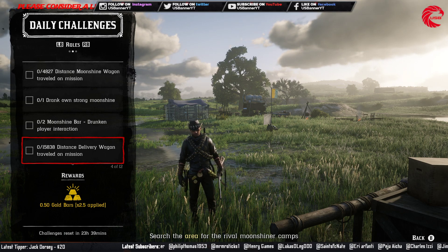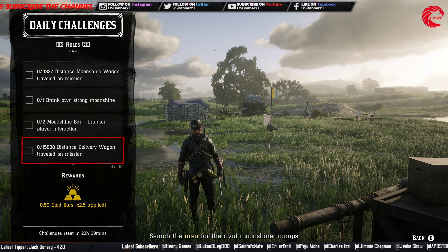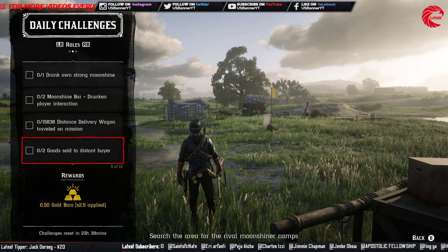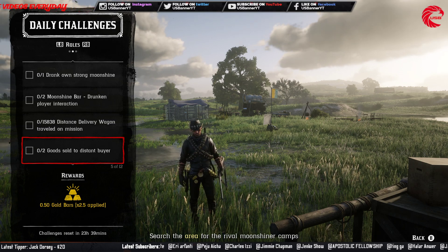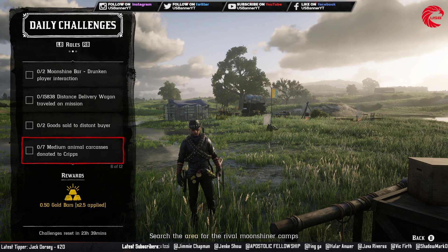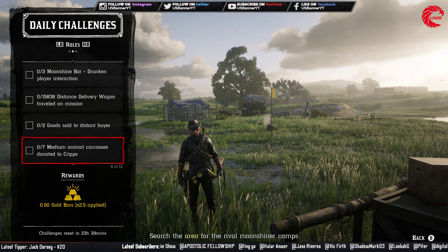Then you have to travel 158,138 distance units on a delivery wagon on a mission, which is for a distance delivery from your camp business. You also have to sell two goats to a distant buyer — if you don't have full goats, you can go with just five or ten goats, that's alright, it'll be done. Then you need to donate seven medium animal carcasses to the cripps.